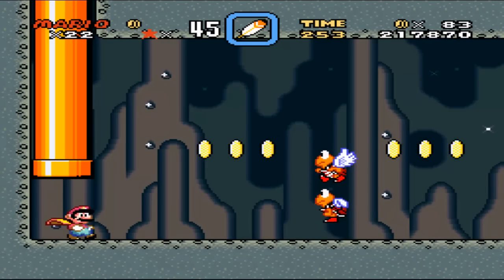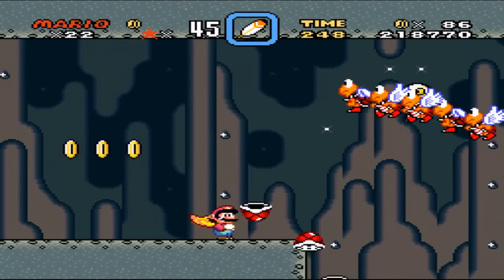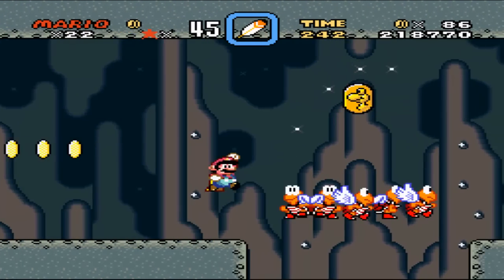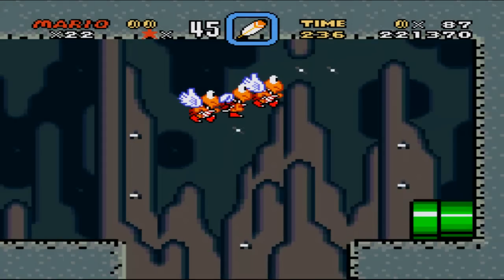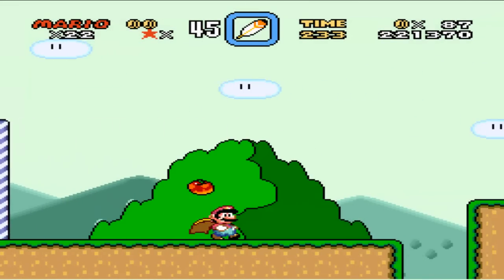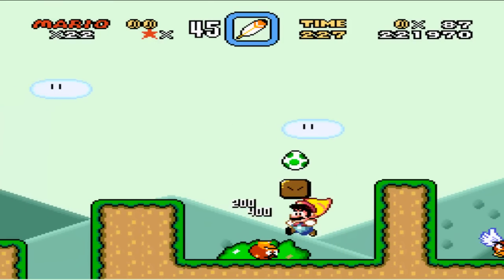I think there was a one-up back there — the first question mark block you come to, if you hit it from underneath, I believe. And here's the fun part — jump, jump. I guess if you jumped on all the turtles you might get a one-up or something; I've never actually done that. I like to get in and get out, and as you can see I'm not doing too bad on lives. And that's Yoshi.